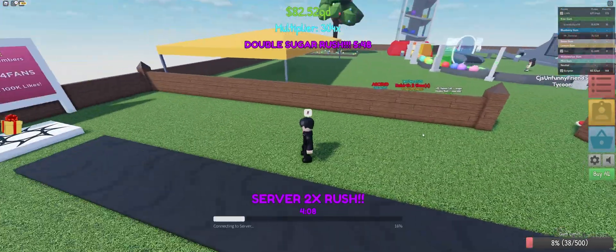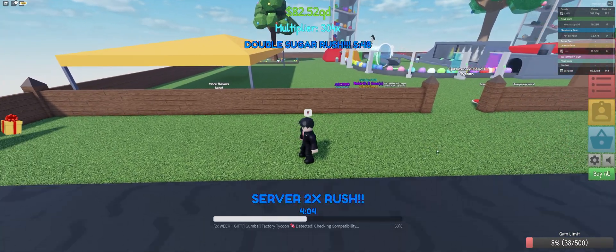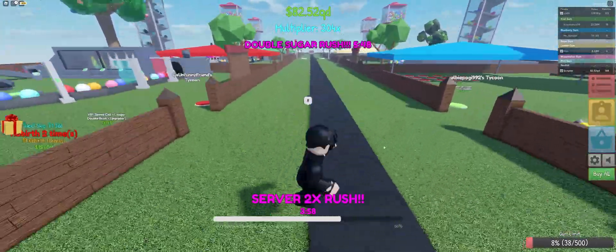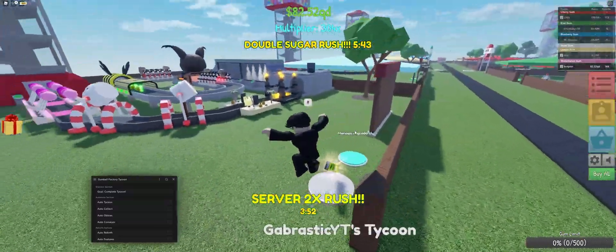You'll see this bar right here — it'll say 'Connecting to server' and just go through a bunch of checks. Then you'll be free to use my script. By the way, this will already tell you what tycoon you should join, so you don't really have to go find one yourself.